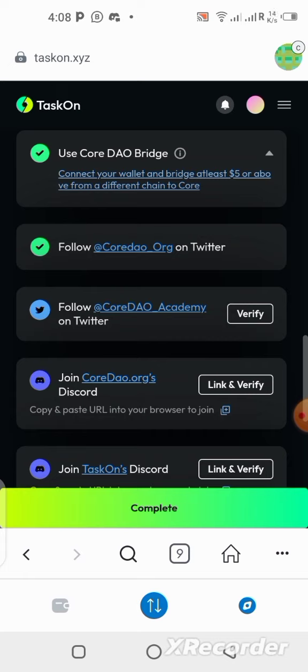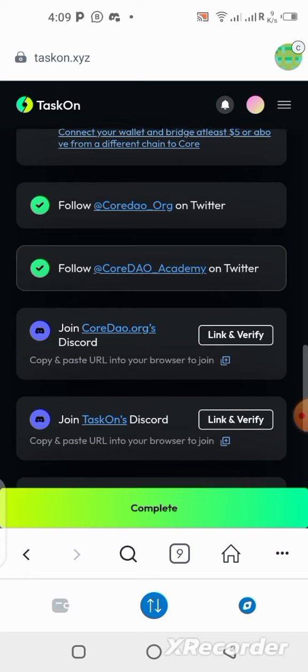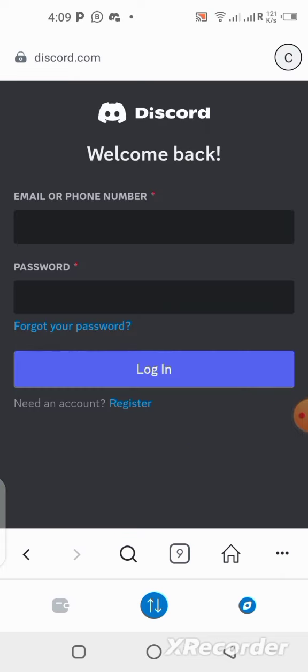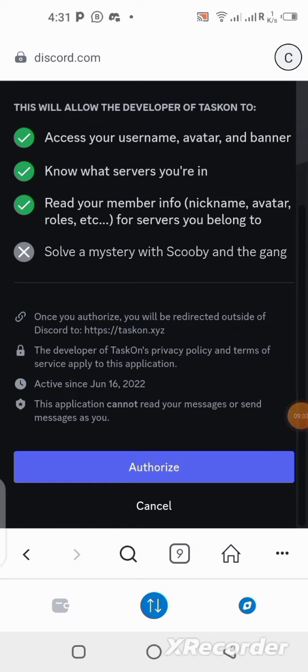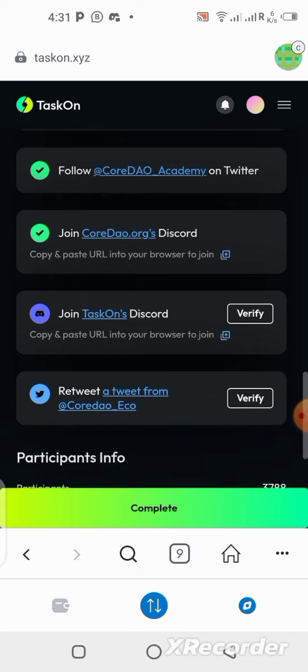Now let's check Core DAO Academy — that's verified already too. Next, you have to be on Core DAO's Discord server. Click and verify — log in with your Discord details and authorize it, scroll down. It has been connected. The next one is to join the Taskr Discord as well. I'm already on it, but if you are not, you need to join. Click on verify and it will automatically verify.